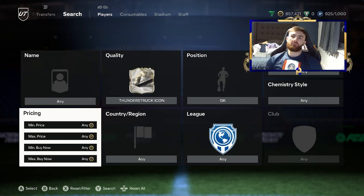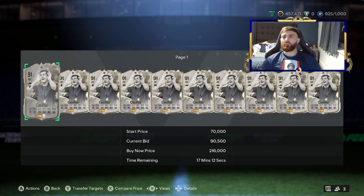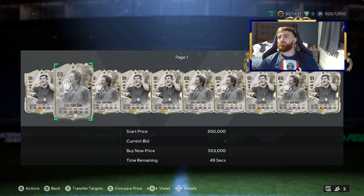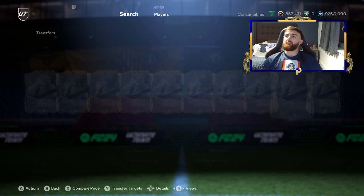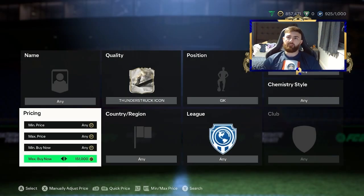Don't worry if you don't have the coins for these filters because we are going to go for some lower end stuff as well. But we've also got the goalkeeper side of things for Thunderstruck — we've got Casillas and Van der Saar. There's quite a difference in price between these two: Van der Saar is around 600k, with Casillas being more around the 200k mark.